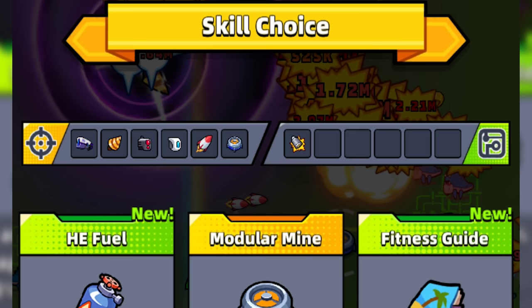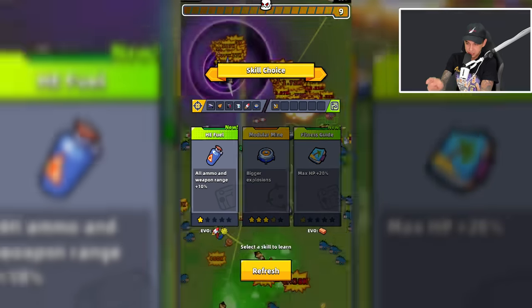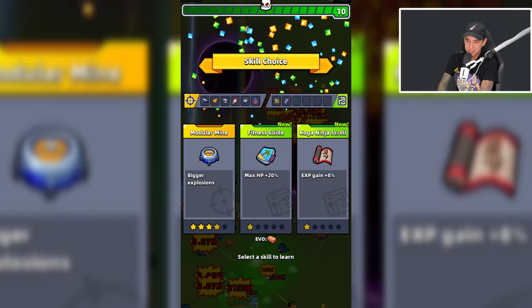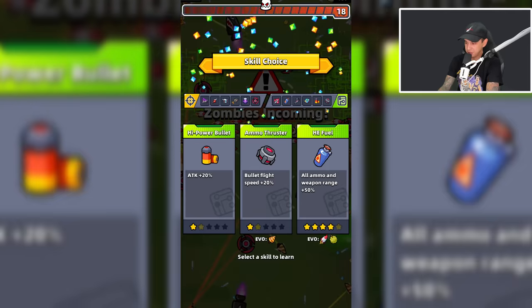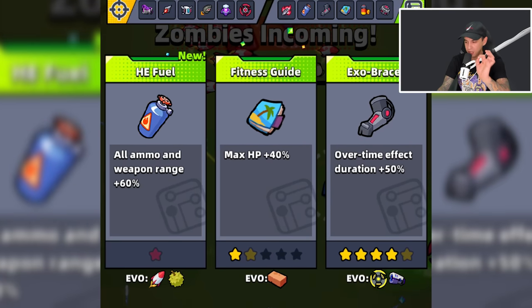So far I have selected Survivor Instinct as my first passive skill. Since I have the Eternal Necklace equipped, we are going to be able to evolve our first passive skill, unless it's a character-exclusive skill. I'm going to select HE Fuel as my second skill, which means I will be able to evolve HE Fuel. Here's what every evolved passive skill looks like — we've finally evolved HE Fuel.